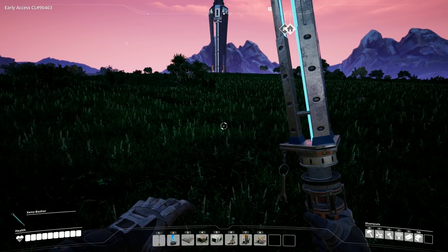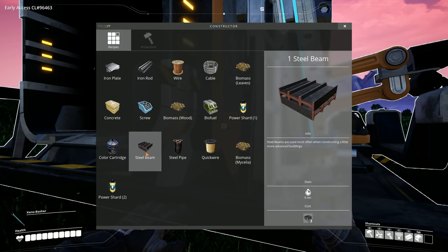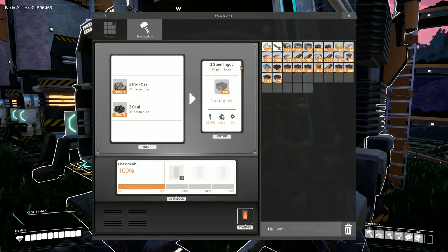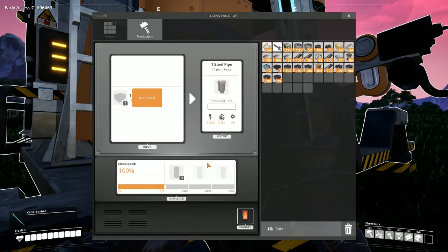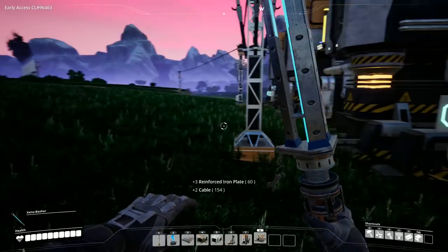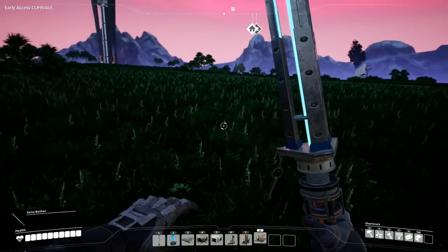If we go over to number 8 here and place down a quick constructor, we can see there are two things we can make with steel ingots: the steel beam and the steel pipe. The steel beam requires 30 ingots per minute and we're supplying 30, so that's a 1-to-1 ratio. The pipe requires 15, so it's a 2-to-1. I'll probably go with two constructors as a girder factory and two set to pipe — four pipes and two girders. That's hopefully a decent ratio.